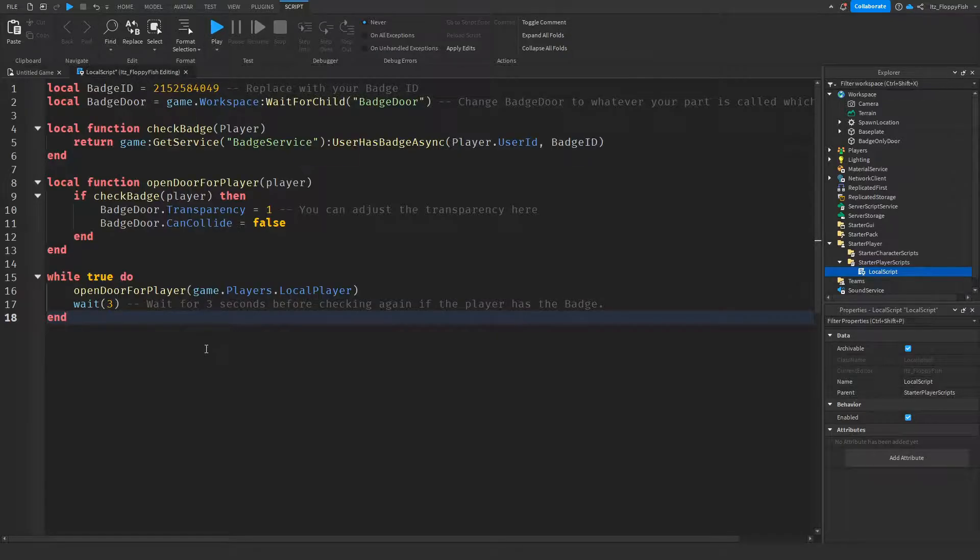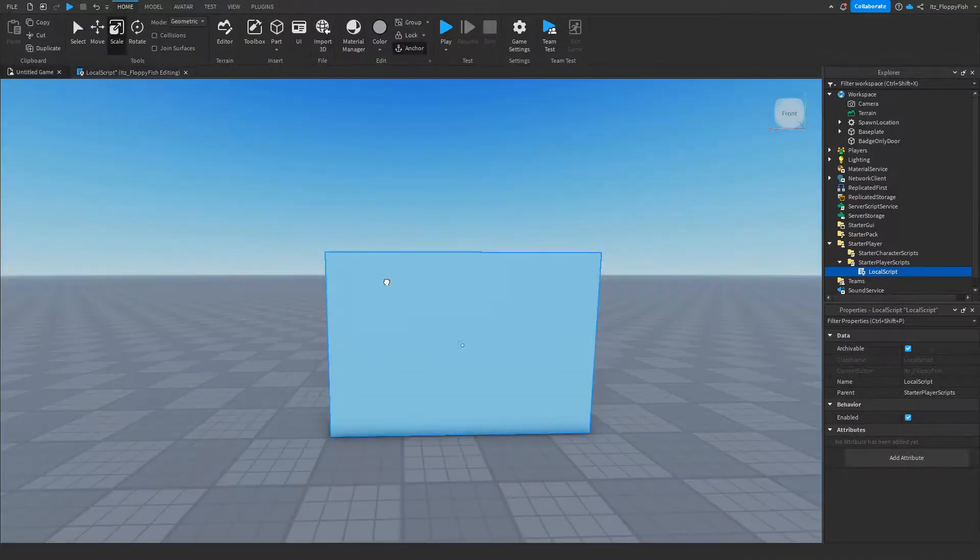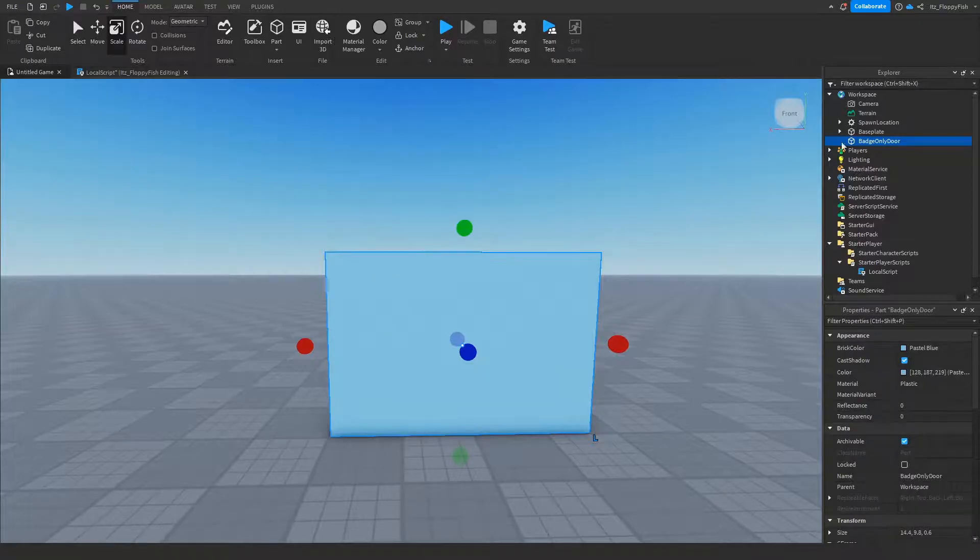Go back to your LocalScript and change the ID on line 1 to your new badge ID. That's all we need to do on line one. Then head to line 2 where it says "local badgeDoor" — here we're identifying what our badge door is. There's a note saying: change "badge door" to whatever your part is called which will open if the player has the badge.